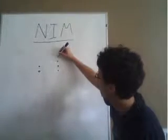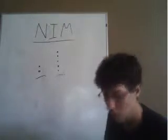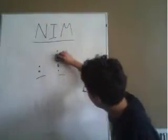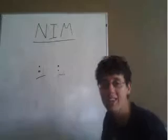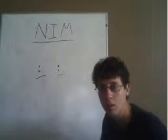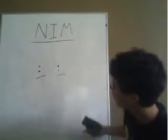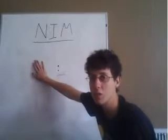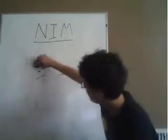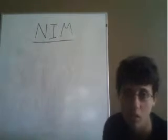Say I have five over here and two over here. If I take three from the pile of five, I've just moved to the two-piles-of-two game where the second player wins — and now I get to win. If you take those two, I take the remaining two and win. And if you just take one, I move to the two-piles-of-one game, then you take one and I take the last one and win.